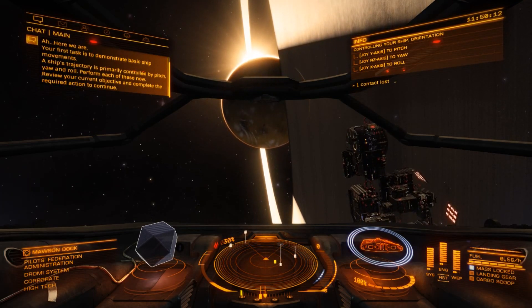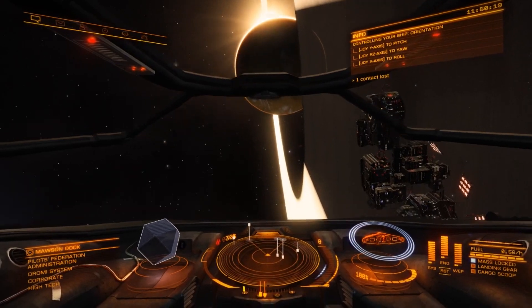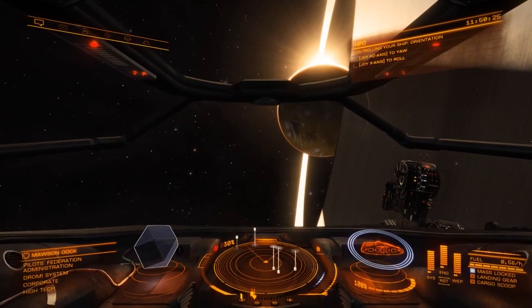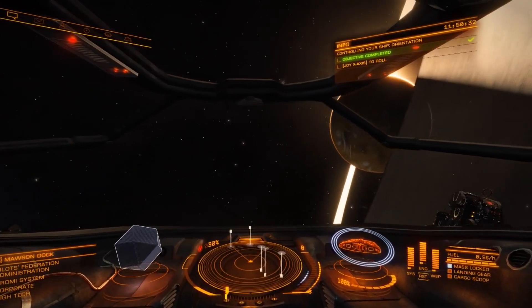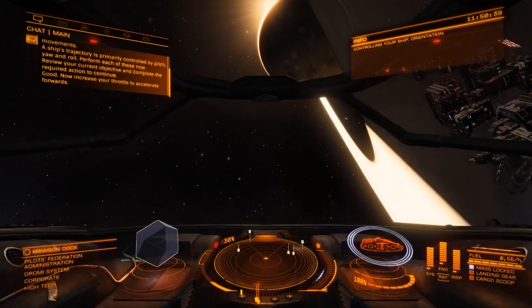So I'm going to do pitch, yaw, and roll. Let's do pitch first — going up and down. That objective is completed. Now let's do some yaw as well, and then roll to the side. Yeah, that's completed.